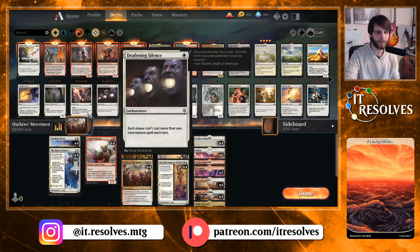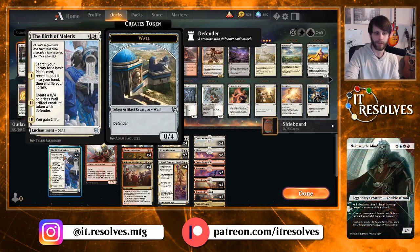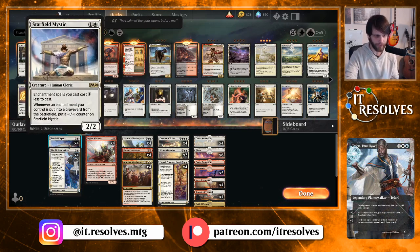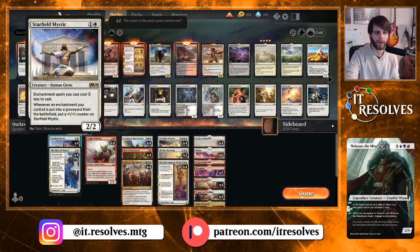Let's run through it really quick. We have no one-drops, but we do have Starfield Mystic as well as Birth of Meletis in the two-drop slot. Birth of Meletis is obviously quite good at keeping us alive against aggro decks and also thins out our deck a little bit. Starfield Mystic is just a powerhouse card in an enchantment-focused deck, which this certainly qualifies as. It also means all of our enchantments cost a little bit less, which is quite good.